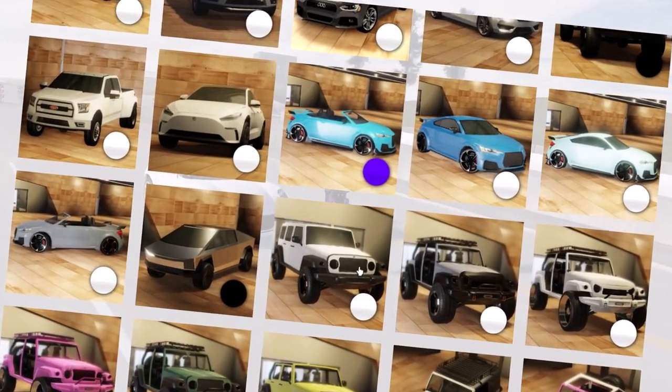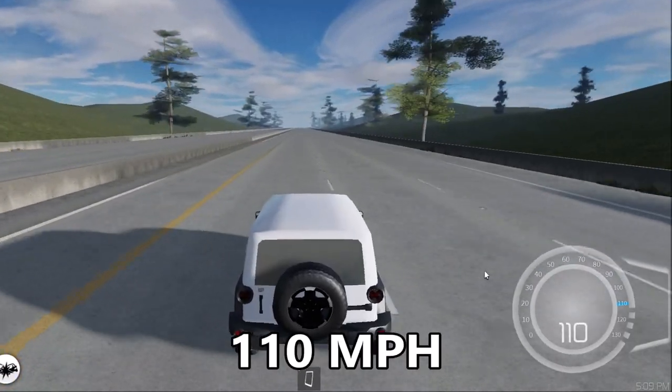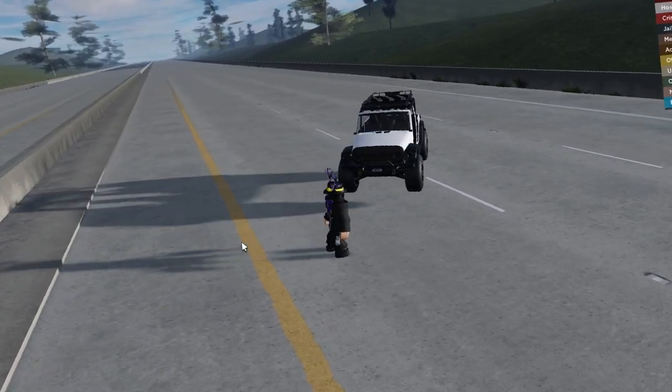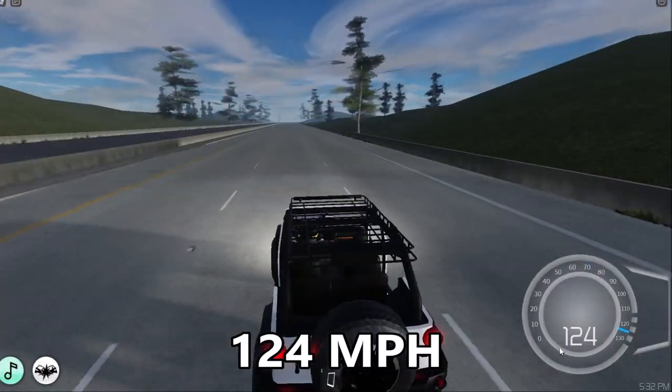In the Correction Series One there's a lot of new jeeps — 12 new cars in one game pass, are you kidding me? Let's just test all of them out real quick. The top speed of the first one is 110 miles per hour. After that we have the Aggressor — that's an interesting off-road car. Let's see if it's any faster: 124 miles per hour.